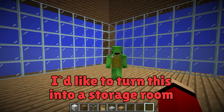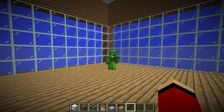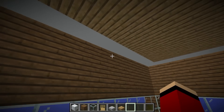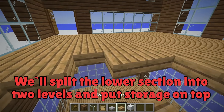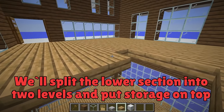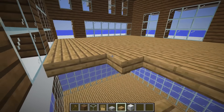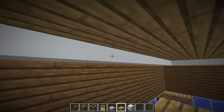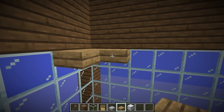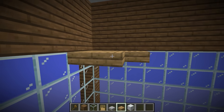Now Mikey, I'd like to turn this into a storage room. Help me replace all these floor blocks with slabs. We'll split the lower section into two levels and put storage on top. The slabs will let us fit in more chests. Now let's divide this with another level — this will be the floor for the storage room.